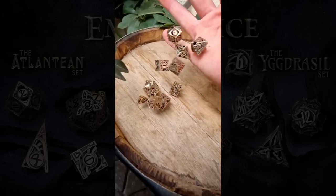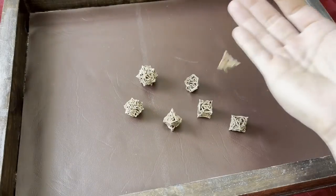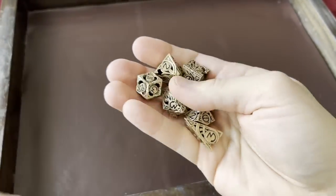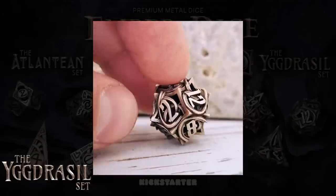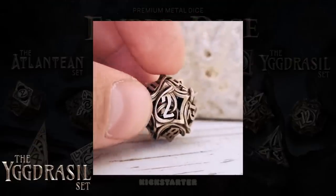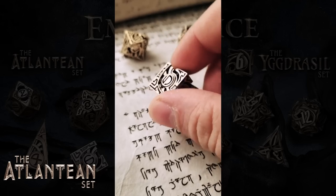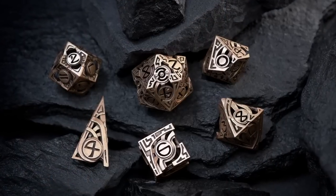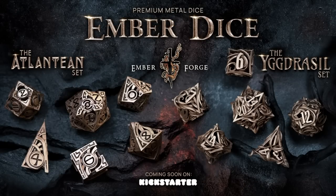It's hard to put into words just how these dice feel in the hand and how they roll. They sort of sing when rolled together, and there's just something extremely satisfying about their heft and construction. Emberforge dice are for gamers who are ready to go to the next level. You might start with some inexpensive dice, then graduate to something nicer, then mess around with solid metal dice. Once you're ready to show up with heirloom quality polyhedrals, this is where you go. I'll never let mine go. Pledge to get your Atlantean and Yggdrasil sets on Kickstarter now. Links are below.